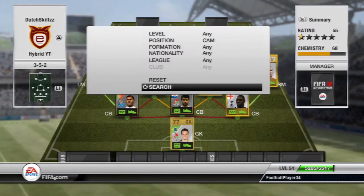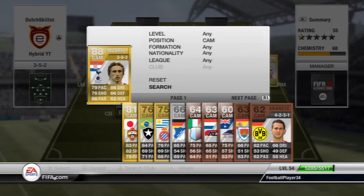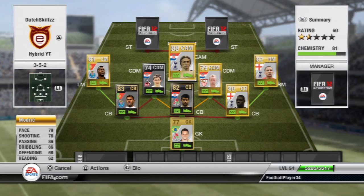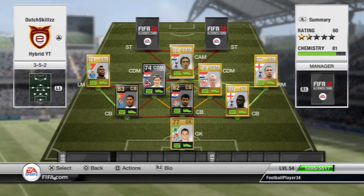Moving on to the CAM: we have the one and only Luka Modric, 88 rated - 86 passing, 86 dribbling, 79 pace. His passing is exceptional; he can send Lennon or Varela away on the wings and they can cross it in. And you can now see why we needed Lennon on the right side - they're both from Tottenham Hotspur, so Modric gets nine chemistry.